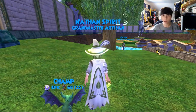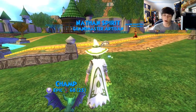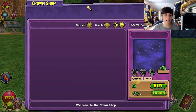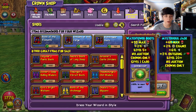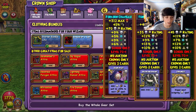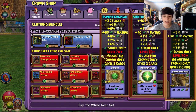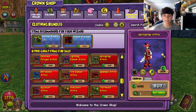For the boots, you guys are probably wondering why I'm using the storm elegant boots. Technically there aren't life elegant boots - I don't know why. There is a pair from the crown shop that some people use, but I don't like them at all, they're not worth the price. It's under clothing bundles - this is technically the life elegant set.